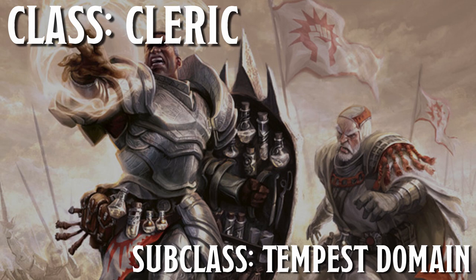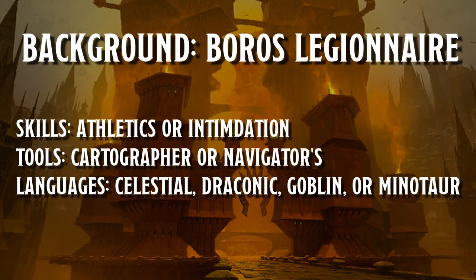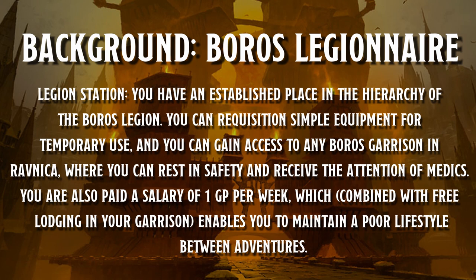Next up, we're going to pick cleric as our class with tempest domain as our subclass choice. While the Boros Reckoner card says this creature type is a Minotaur wizard, the cleric and the tempest domain abilities really capture the flavor of the card, which I will outline later in the video. For our background we're going to choose the Boros Legionnaire, provided in the Guildmaster's Guide to Ravnica. The Boros Legion are the military and law enforcement guild of the setting. The background gives us athletics and intimidation skills, a choice between cartographer's or navigator's tools, and a language choice between celestial, draconic, goblin, or minotaur. The other features are an expanded spell list and the Legion Station feature. Unfortunately, the expanded spell list does not synergize with the thunder and lightning buffs of the tempest domain but provides alternative damage type spells. The Legion Station feature allows a player to borrow simple equipment from the guild and have a place to stay, which could open up roleplay opportunities with other Boros NPCs.